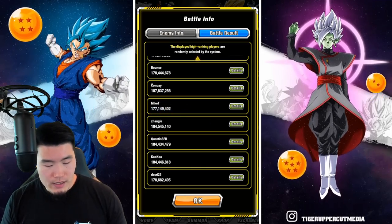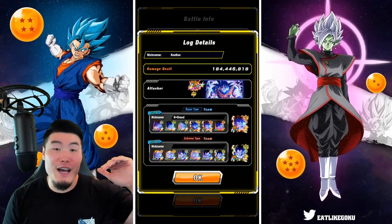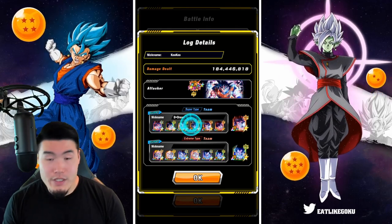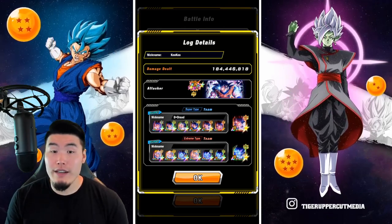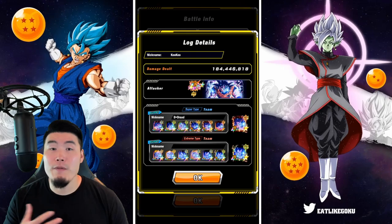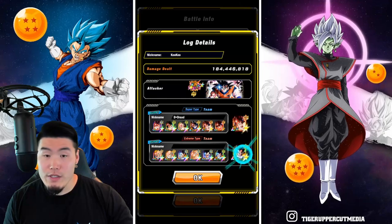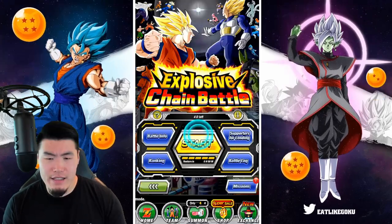Let's check out this guy Kuku, who is always in the top 1 or 2 for world tournament rankings. He has 184 million points. He's using the free-to-play LR Goku for the attacker. For the super side, we have all Kaioken Gokus, and the connector is the new LR Kaioken Goku. For the extreme side, we have a mix of Vegetas along with some Nappas and King Vegetas, and the connector is the LR Giant Ape Vegeta. Basically, you want to use the two new LRs for the connectors, and the attacker is always the free-to-play LR Goku.